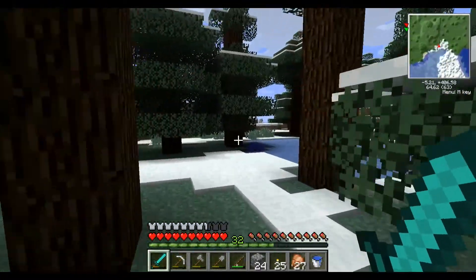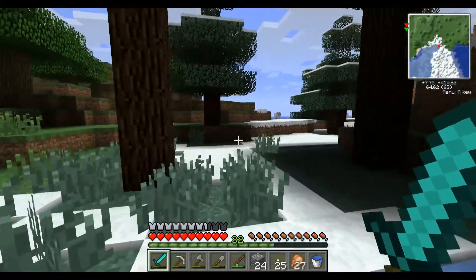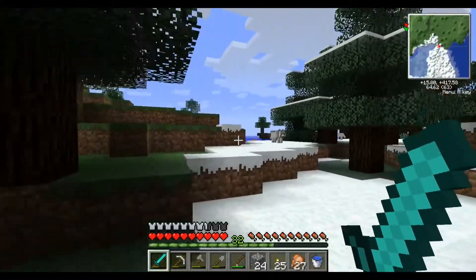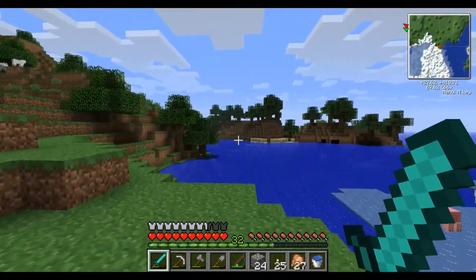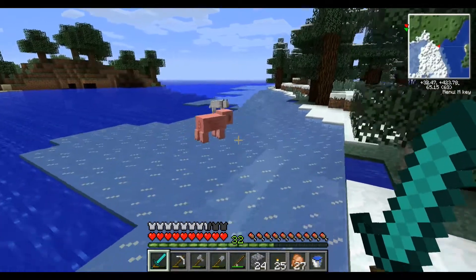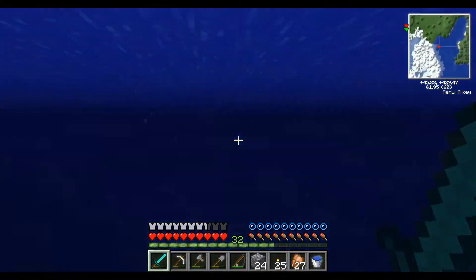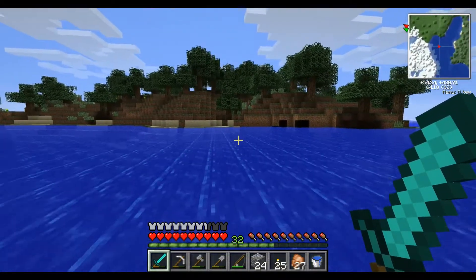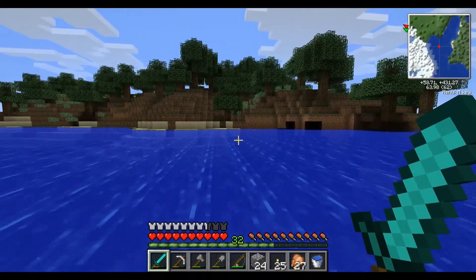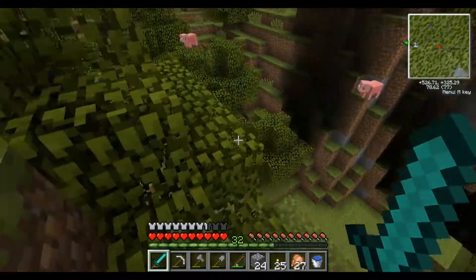Somewhere around here is what I need — a desert and some peat. I just don't think it's around here, so we'll have to keep on looking. Hopefully we come across a swamp land where a witch may be — who knows. I haven't seen a witch since she was implemented from being in a snapshot, so that's kind of disappointing.